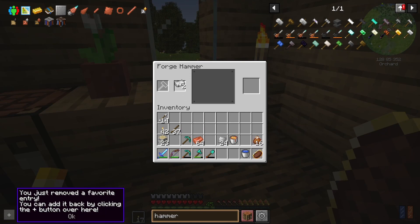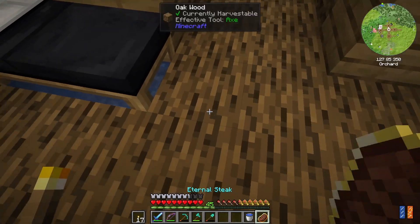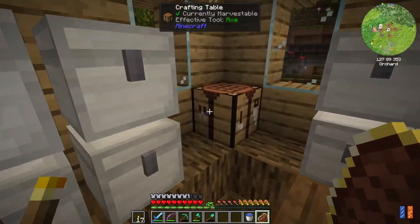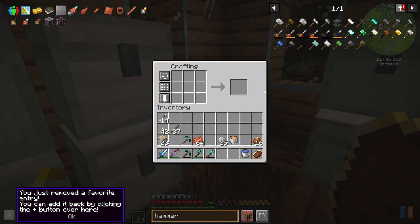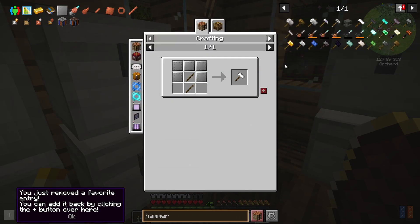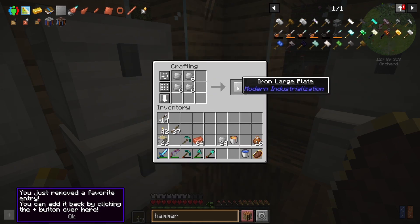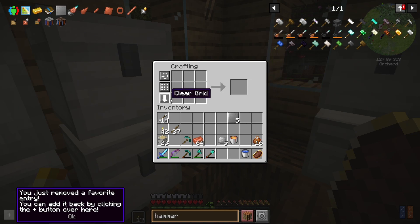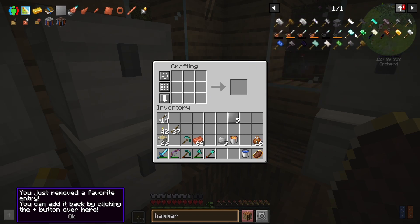But once we have our hammer we'll be good. Oh, I just threw our meat on the ground — come back to me, meat! So now I can take this and — oh it's because we don't have these. How did we make extra — did I math wrong again? Oh yeah it's 20. Oh geez — so we waste a little bit of iron because of my math skills.